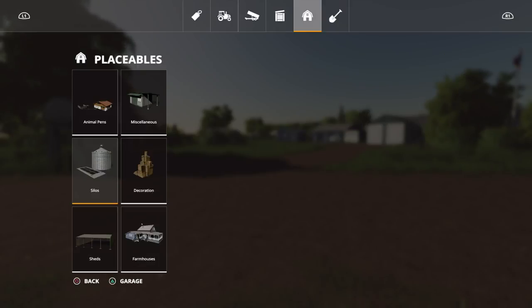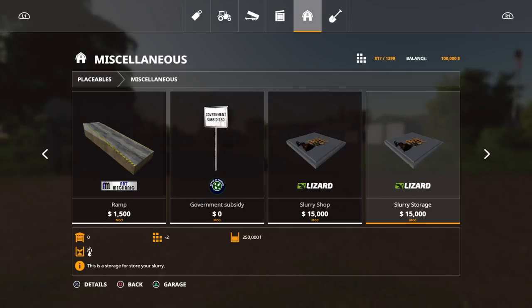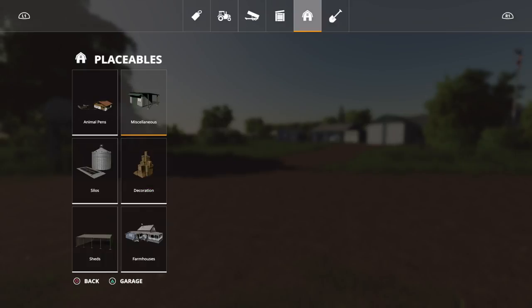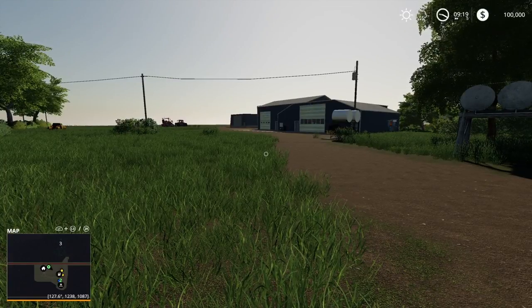On Farm Manager mode you start with no buildings and don't own the land, but you have 1.25 million in the bank. Oddly, you do still start with all the machinery — the slot count sits at around 665 of 1,299. If you want a completely clean start, you could sell off all the machinery to drop that slot count. Under miscellaneous placeables there's a seed silo, fertilizer silo, and water station, though I couldn't find the water station on the map itself.